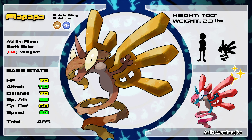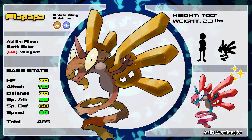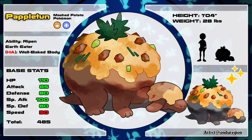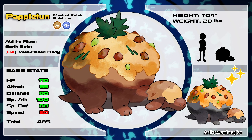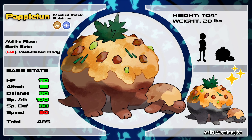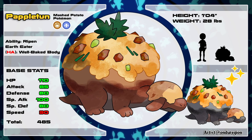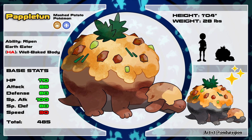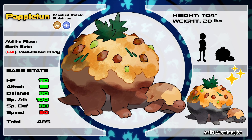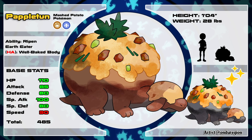The next evolution is if you give your Paplin a baked potato — then it'll evolve into Pappleton, the Mashed Potato Pokémon. This Pokémon gives off a delicious scent that makes it sought after by many predators. However, that creamy cover on its back acts as a defense mechanism: anyone who tastes it falls into a food coma, which helps this Pokémon survive from being hunted down and eaten to extinction.